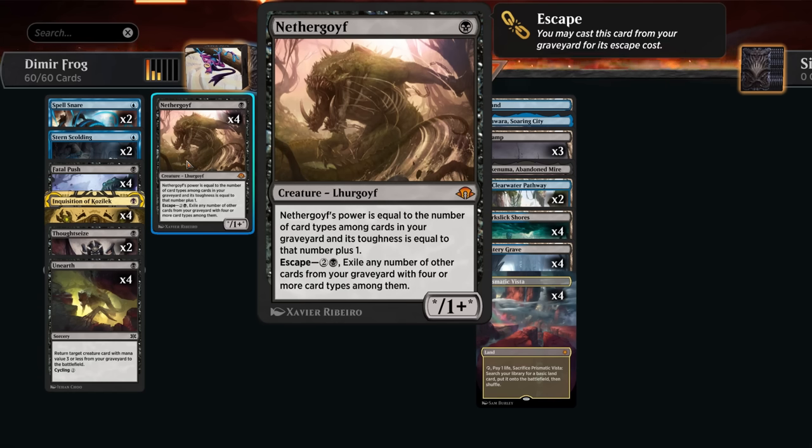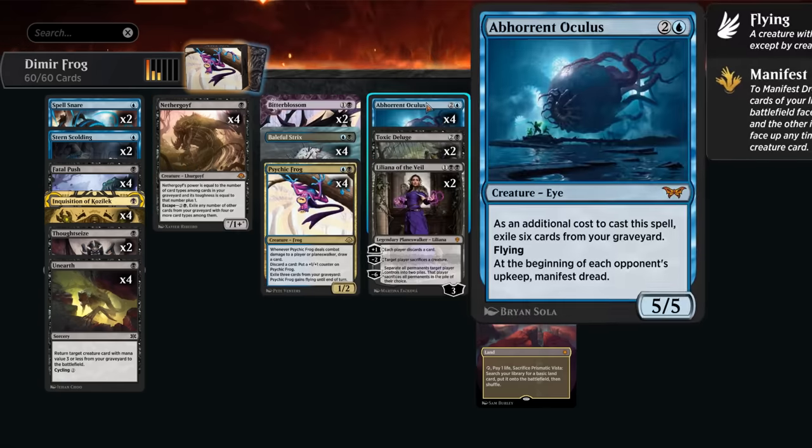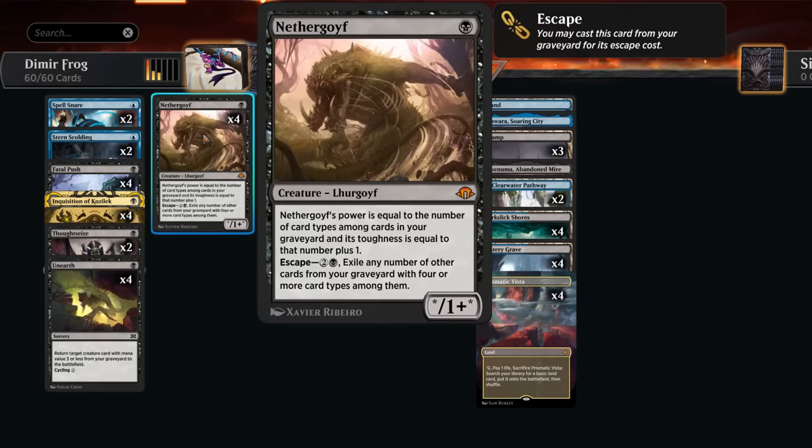Nether Goyf is a one-mana threat that becomes quite large as it increases power and toughness with the number of card types in our graveyard. Unlike Tarmogoyf it does not look at the opponent's graveyard, but it's still a nice one-mana threat that can also potentially be escaped if we've got a very full graveyard. It's also a nice creature that we might be able to manifest with Oculus and then turn face up.